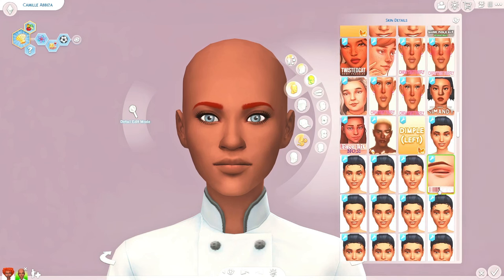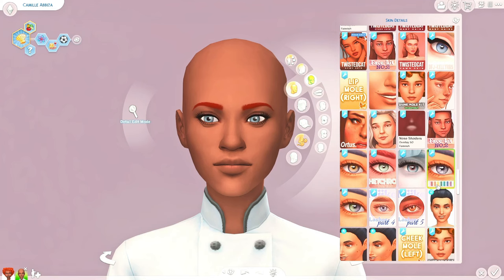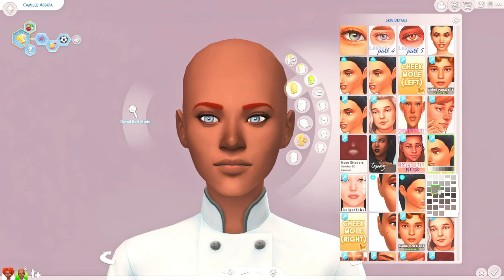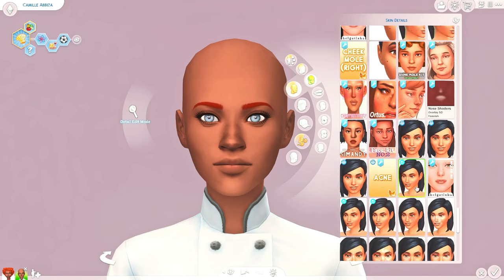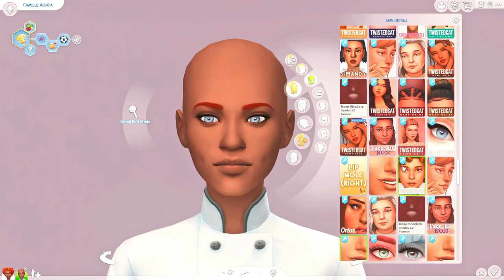We'll give her some lashes. She actually didn't have any skin details — no freckles, no moles, nothing like that — so I guess we'll keep it relatively light for her. She has some grayish eyes so I'm going to add a little dimension by adding some speckles, or maybe just a ring. Let's do a lighter colored ring in the center. I also feel like this skin detail is pretty smooth so I'm going to put a nose overlay on her as well. I think she needs like dimples or something — let's just do some dimples.